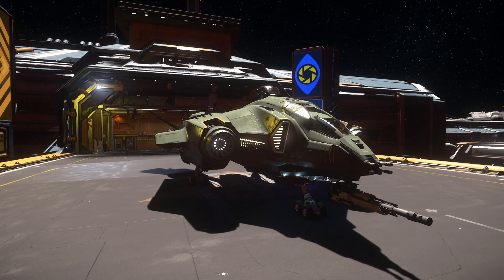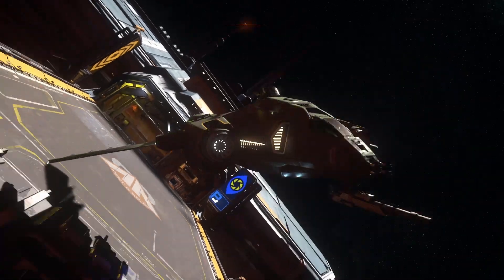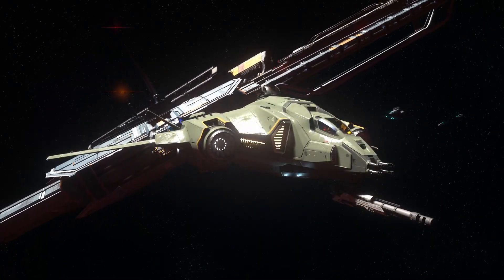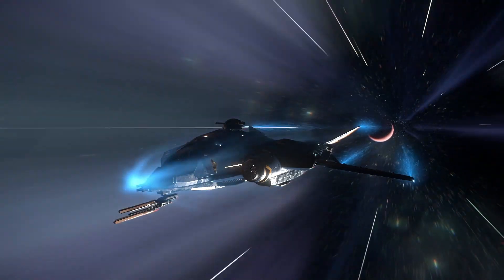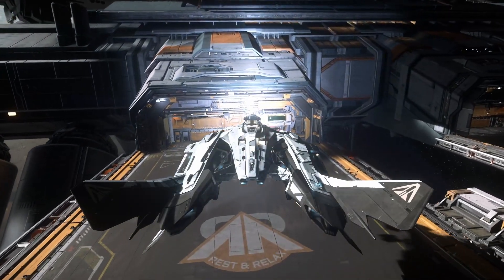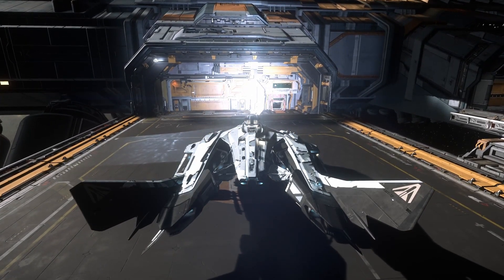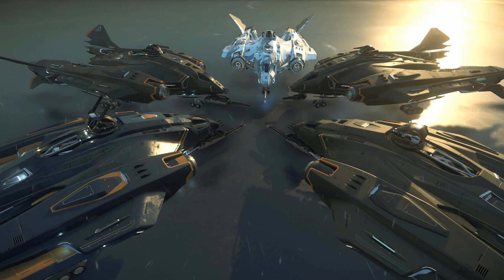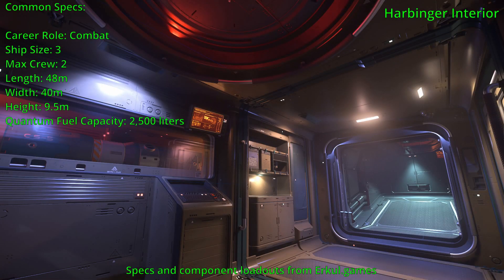It has a cool sweeping design with twin tails that create a sleek but menacing appearance. Though technically all variations are multi-crew ships, it's very easy to solo one without losing out on much. The four variants are: the Hoplite, a drop ship; the Sentinel, an interdiction variant; the Warden, a heavy fighter; and the Harbinger, a bomber variant. The ship is size three, max crew of two, 48 meters long, 40 meters wide, 9.5 meters tall, with a quantum fuel capacity of 2,500 liters.